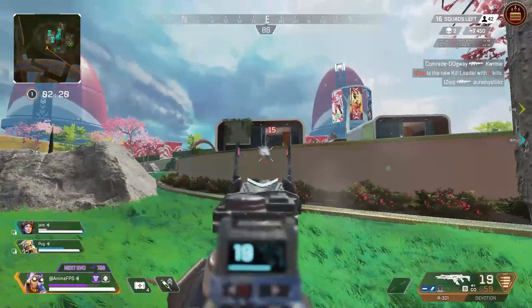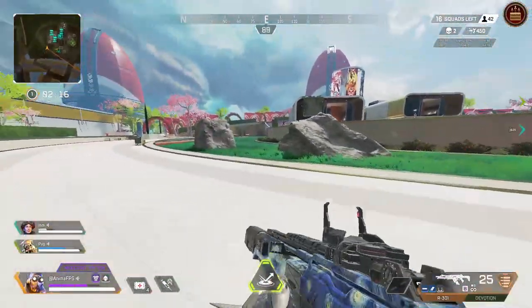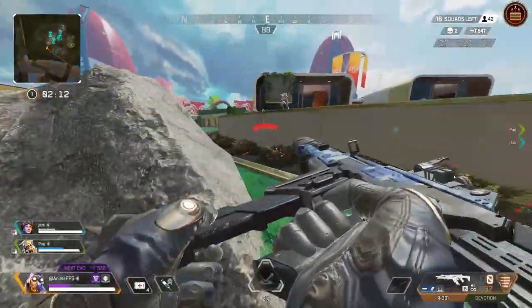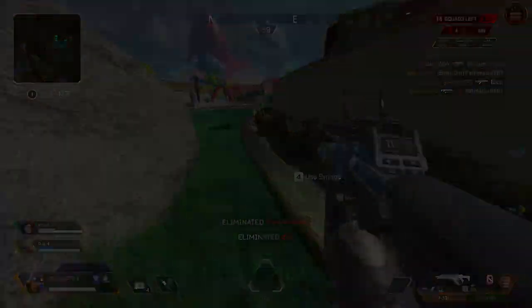These skills are the biggest thing that influences aim behind mouse control, as it's a visual feedback that goes back into refining your crosshair position and speed, as well as dictating where you should move your mouse to. Reading skills are the most important when facing moving targets, especially when you need to track them.